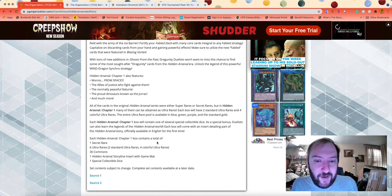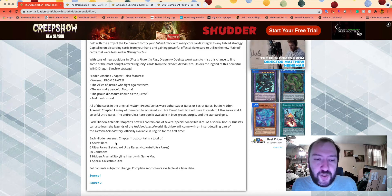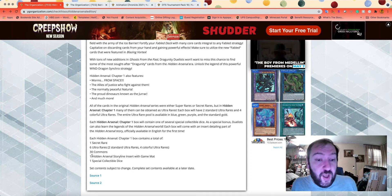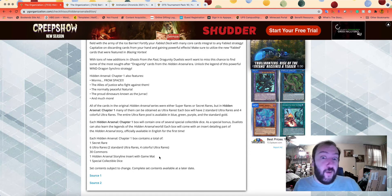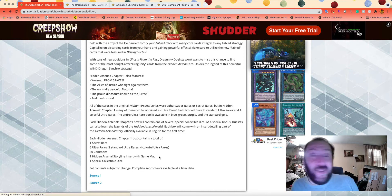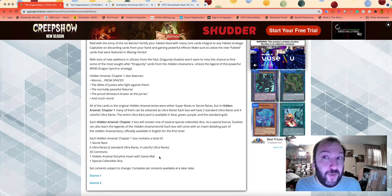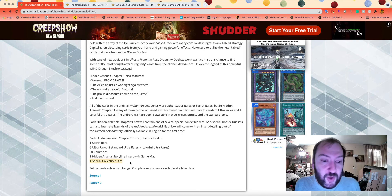The breakdown is pretty standard for collector sets: one Secret Rare, six Ultras, two Golds, four Colors — Purple, Green, Blue — and 30 Commons, with 37 cards per box, which is actually pretty good. There's also one Hidden Arsenal Storyline Insert with a paper game mat featuring the lore of the Hidden Arsenal archetypes on the back, which is very cool because the lore of the Hidden Arsenal sets is pretty epic. And of course, one special collectible die.